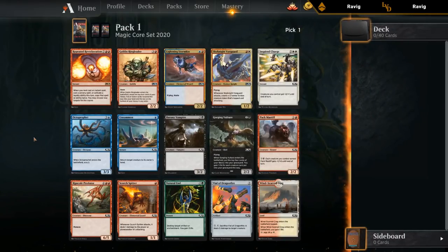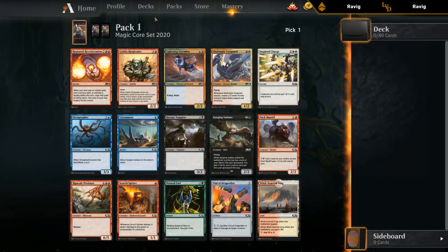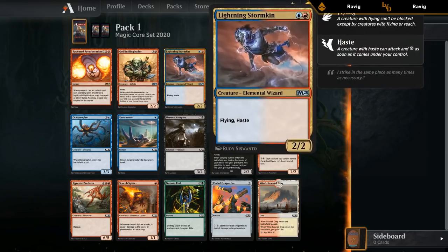What are we looking at? We're looking at Repeated Reverberation - can't really say I'm a fan, pretty difficult to pull off, situational, you need something to go with it and it costs a lot of mana to get a good effect. So I think I'm going to pass on it. Goblin Ringleader - goblins is not really a supported tribe for draft, there's just not enough goblins to make it work. So we're basically looking at the two remaining uncommons which are both pretty decent.